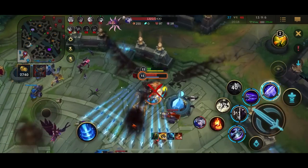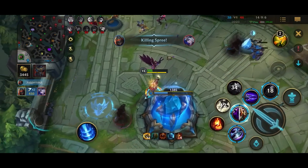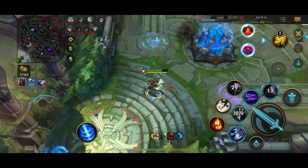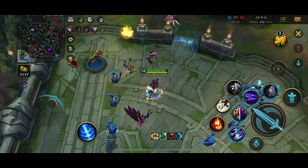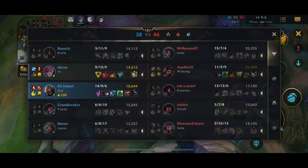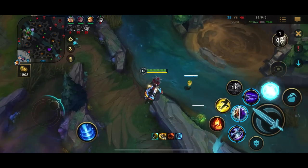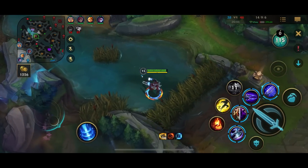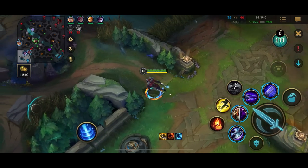Lane priority is when you push out the wave and the enemies need to go clear it, giving you priority to move first to the objectives. Right before the objective spawns, follow this 3-step process. First, push out the lanes — especially mid lane because it is the shortest and minions arrive there first. While the enemies are farming the minions, go to the objective area, sweep it, and destroy any wards to deny vision. Additionally, place your own control wards. You should do these two steps before the objective spawns. For the third step, start the objective but be ready to engage when the enemies blindly walk in on you, effectively making the fight a 4v5.